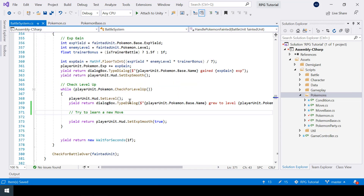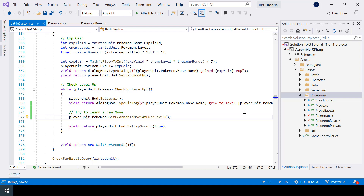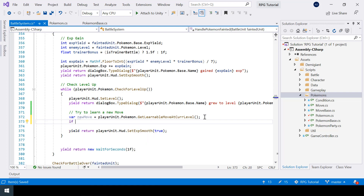Now once we level up we can call this function on our player Pokémon: playerUnit.Pokemon.GetLearnableMoveAtCurrentLevel(), and store the result in a variable called newMove. If there are no learnable moves at the current level, this will return null — that's what FirstOrDefault does. There's another function called First in LINQ which throws an exception if the list is empty, but we want null instead.